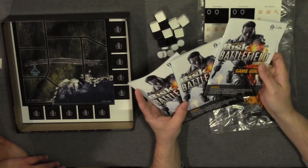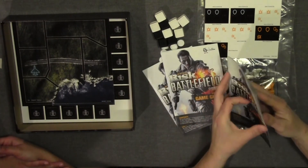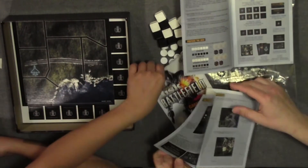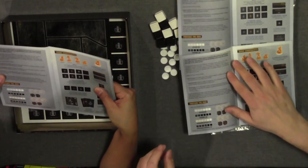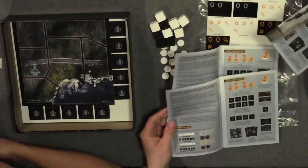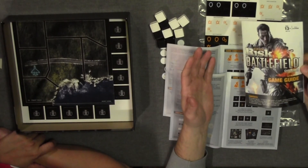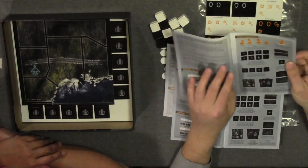So apparently we have three rule books. Are they all rule books? Let's see — game guide, game components. We have three rule books for the game, which comes in really handy because everybody gets one. Well, if that were really the case we'd have four, but we have three, so one can share.